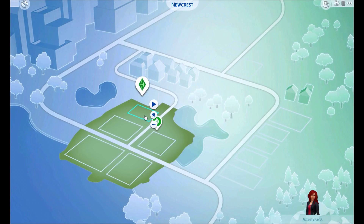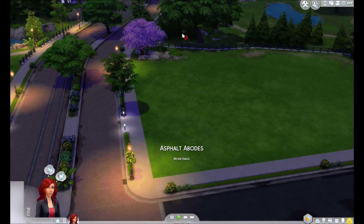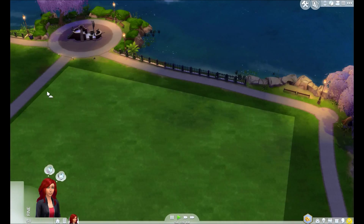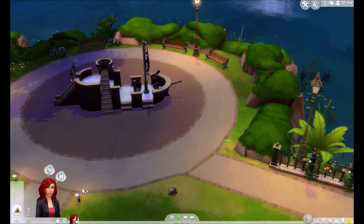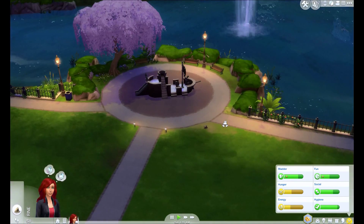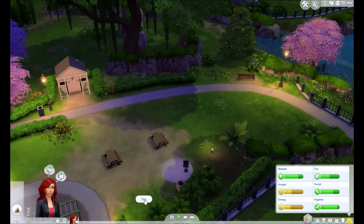In Newcrest I'm not sure if they've added the things I'm about to show you — but you can go around and collect frogs, dig under rocks and stuff. We may have to travel to a park. Oh, right here — see, you can dig under that and it'll find stuff. She's hungry though.